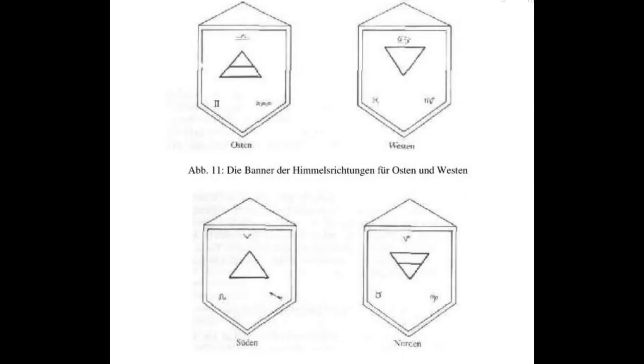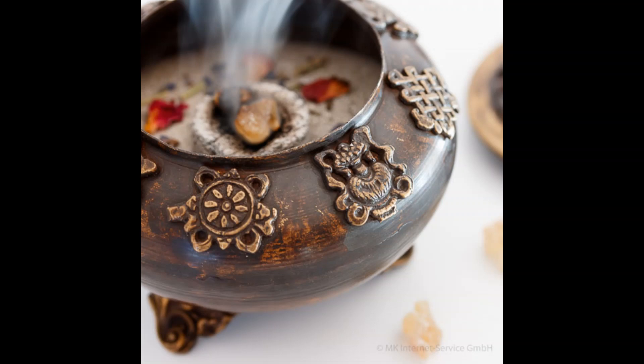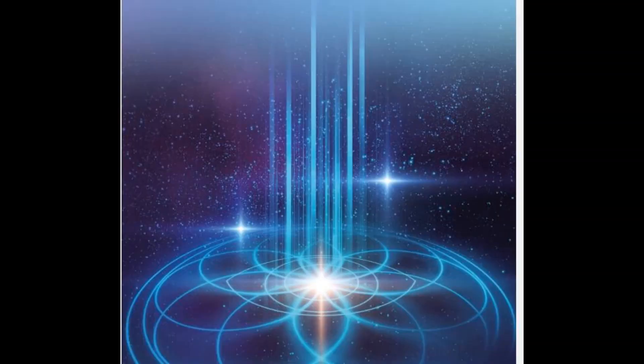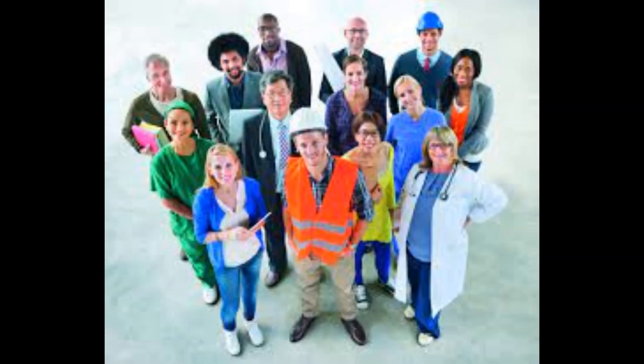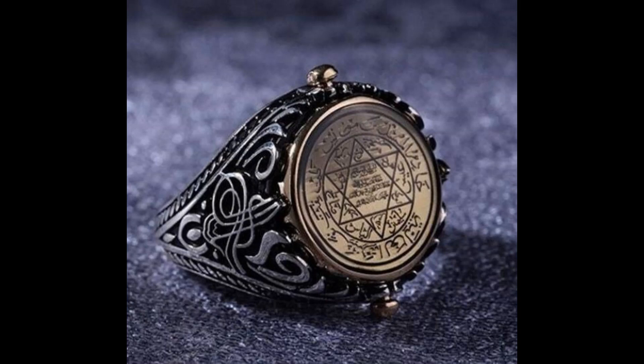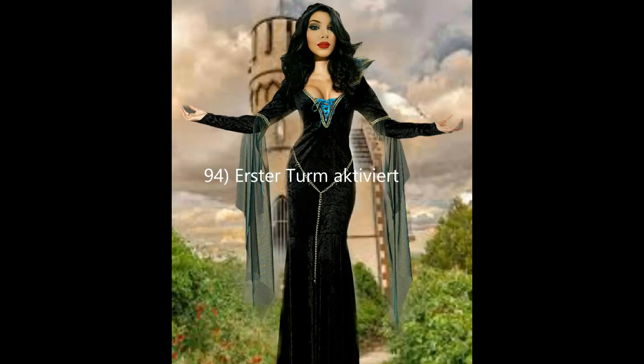Heute haben wir die vier Banner erstellt und den Räucherkessel. Wir haben mit Hilfe der Meditation den ersten der fünf Türme der Magie aktiviert. Wir haben über die Schulung des inneren Auges gesprochen. Leider haben wir es nicht geschafft, die vier Portale zu öffnen – aber das kommt auf alle Fälle in unserer Ausbildung noch vor. Nächste Woche Freitag um 10 Uhr erschaffen wir den Tempelring. Seid gespannt und bleibt dabei!